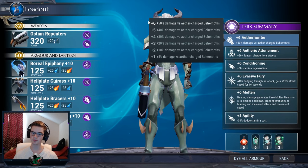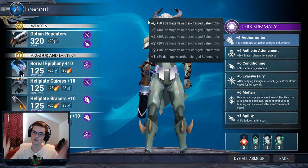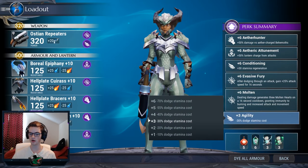We have Aether Hunter for damage, because Koshai's aether charge state is when he has the crown activated, and we can just not break the crown and be doing 50% more damage to him. Plus we have plus-three Agility just for dodge roll costs.